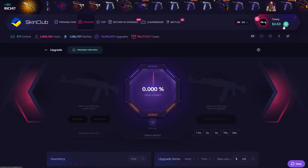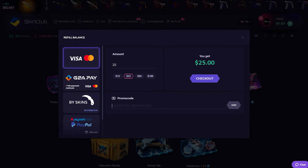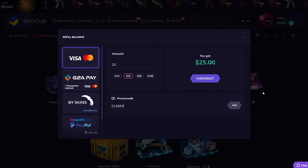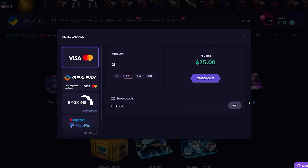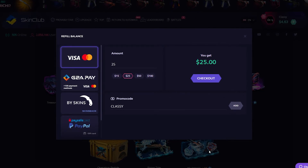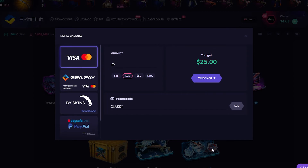Anyway, if you guys want to use code 'classy' — just type in code classy on skin.club. If we get that code bumping maybe we can ask the site to hook us up a little. Anyway guys, I hope you enjoyed and I'll see you in the very next one. Peace.